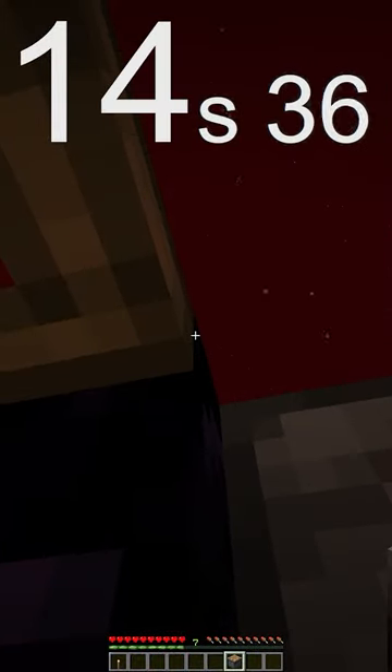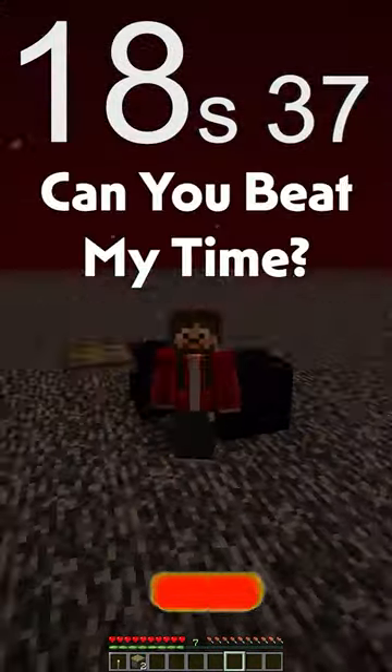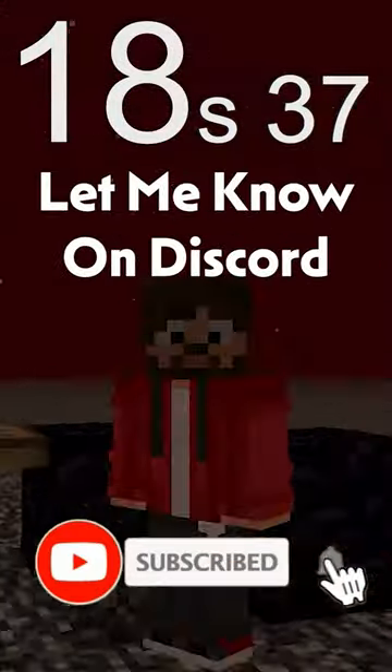Light the TNT using the lever, hop under the trapdoor, hold alt to place the block, and you have broken Bedrock. If that worked for you, don't forget to subscribe, and it's done in that many seconds.